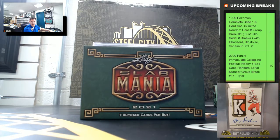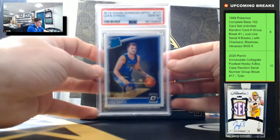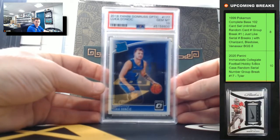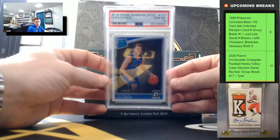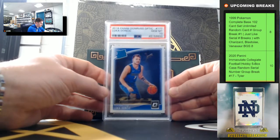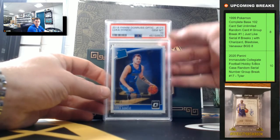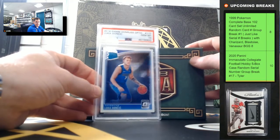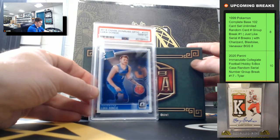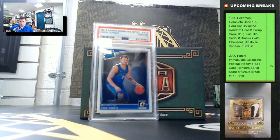Getting hot in the break room — we've got a Luka Optic, PSA Gem Mint 10! The Luka Optic Rated Rookie, PSA Gem Mint 10. That's a big card. Yeah, that's a nice hit — PSA Gem Mint 10 Luka!